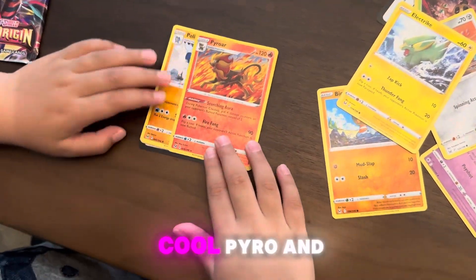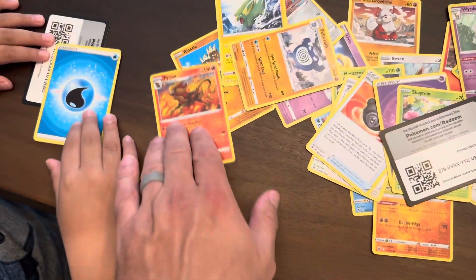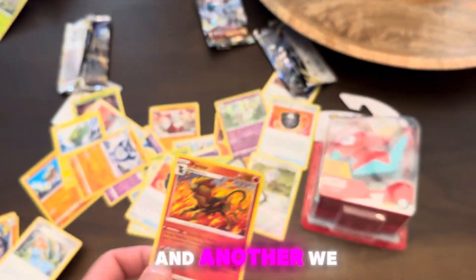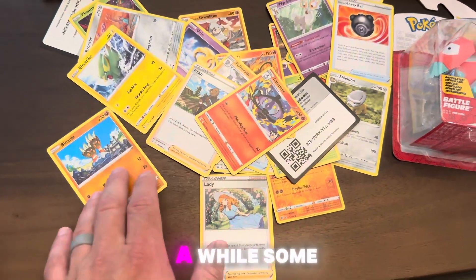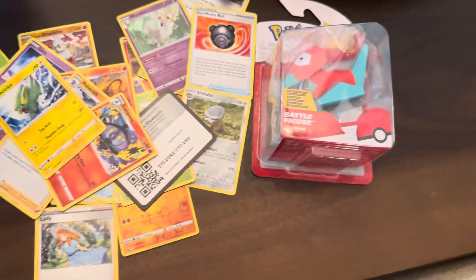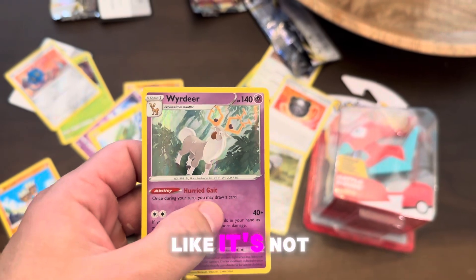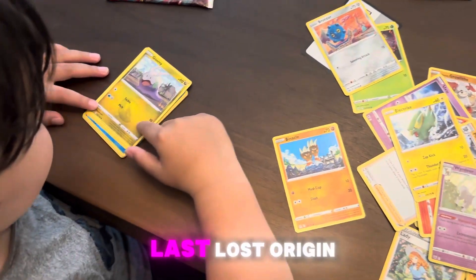We could keep Gastly too — we'll add him to the keep stack. And it's a cool Pyroar. Dang. That's three. I like this Pyroar a lot though. Go card — we gotta show some appreciation to the non-rare ones every once in a while. Pick your next pack, buddy. Some nice artwork on some of these.